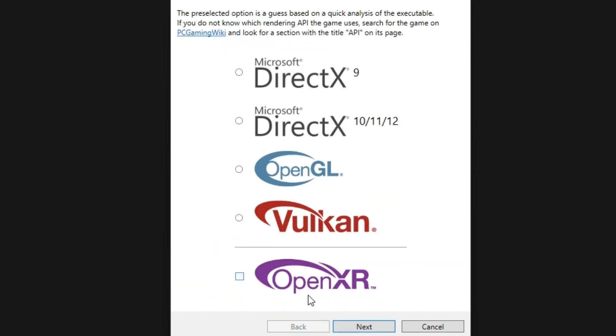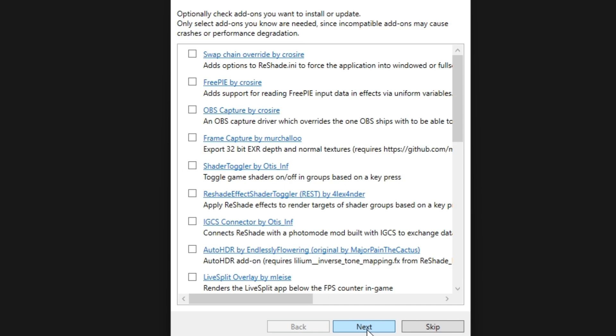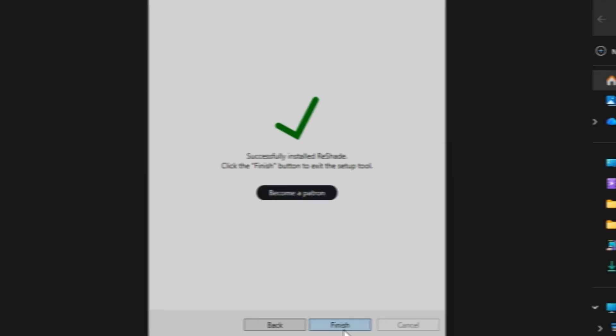Click Next, and here make sure to select Vulkan. Click Next again, then Next again, and once more click Next. Finally, click Finish.